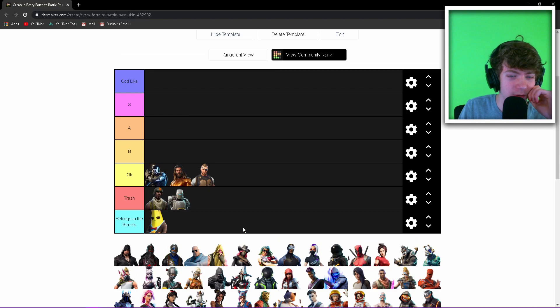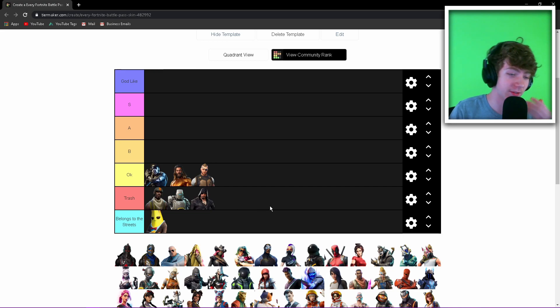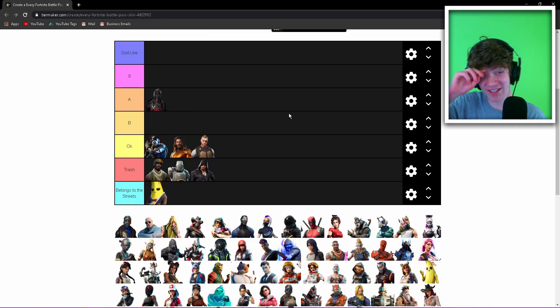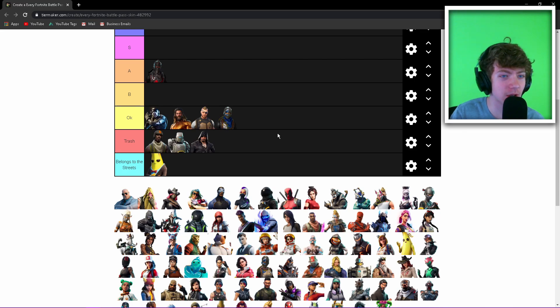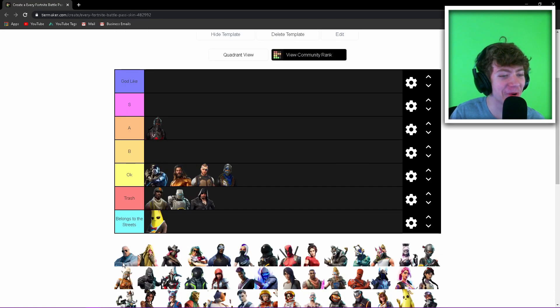Black Heart — yeah, garbage, I've always hated that skin. Black Knight — A tier, it's not the best but it's definitely a really good skin. I never got it because I'm not OG, but it's a really cool skin. The Squire skin is okay as far as looks and aesthetics go — I like the blue on it but it's not very cool.